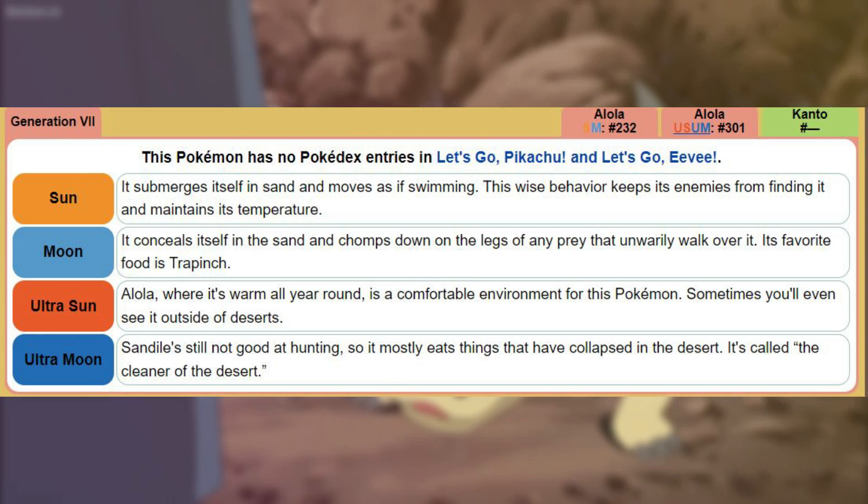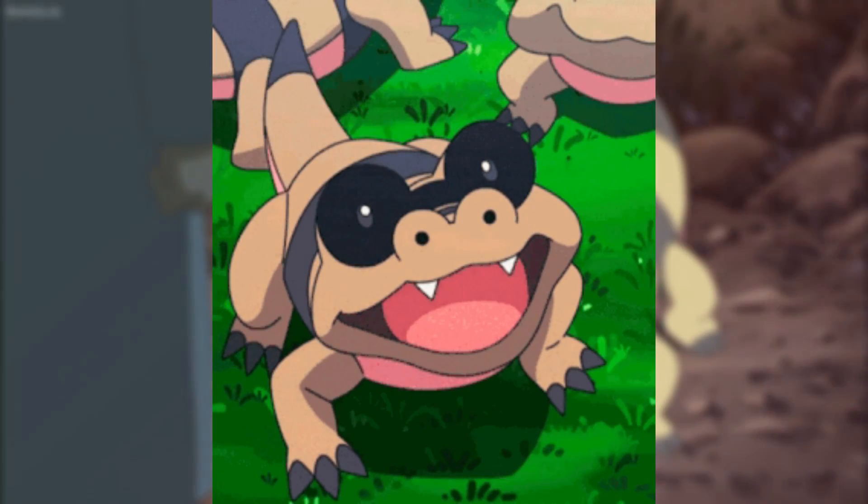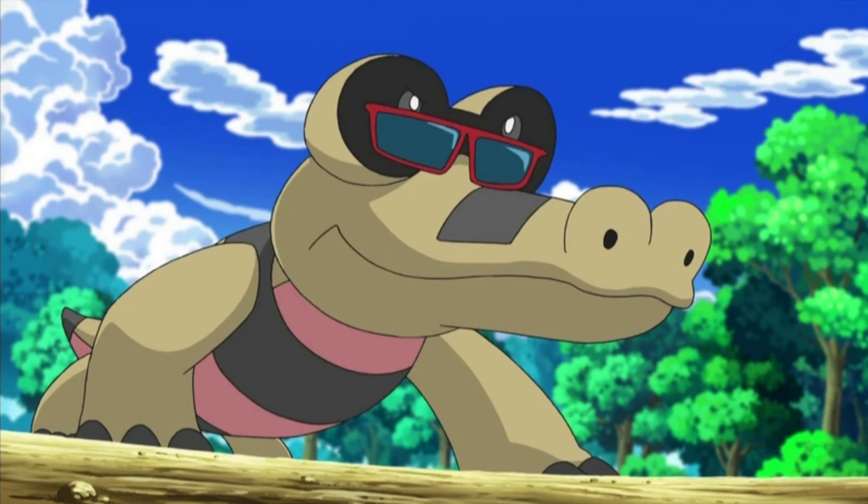So while they may be able to bring down a Trapinch, they don't seem to be able to do much more. They are primarily scavengers and eat anything — animals, Pokémon, or maybe even humans that have collapsed in the desert. The Pokémon world is legitimately terrifying.